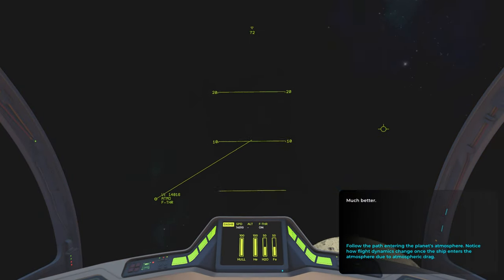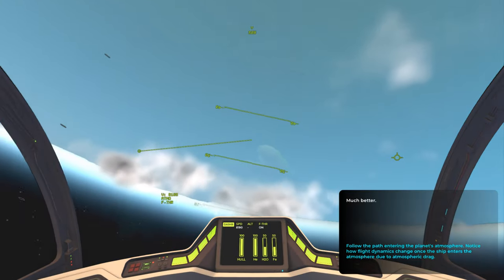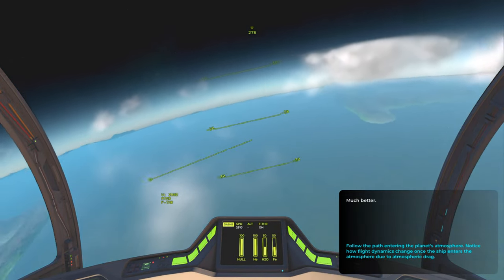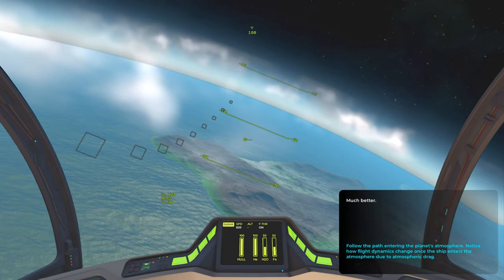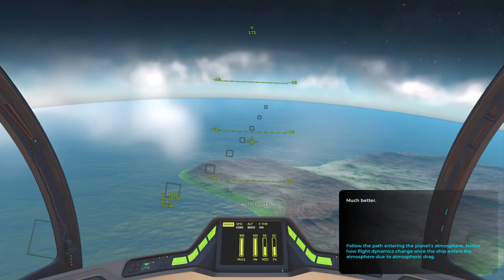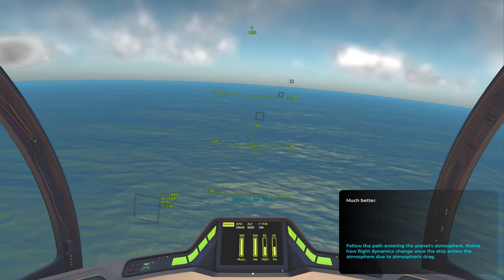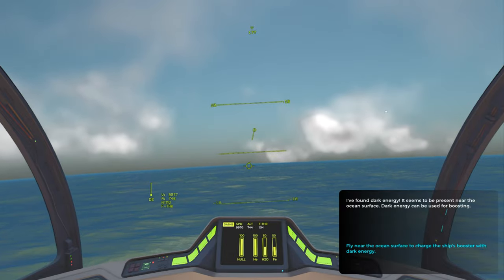Much better. So I've pressed E to get full power on. Doesn't that look like Africa a bit? Whoa! My turn is too quick. Hold damaged. I think we're obviously within the atmosphere now. So we're upside down. Let's turn round. We're in the atmosphere now. Oh, it's a big island. Oh, you can see the sea. Here we are. We can see the island now. We're going like minus 30. So it's a bit like an aeroplane HUD now, which is kind of more to my understanding. Throttle 30%. Minus 20. I'm going to bring it up to minus 10, so we hopefully don't hit the water. Reachable water found. Dark energy should be present near the ocean surface. Dark energy can be used for boosting. Flying near the ocean surface to charge ship's boost with dark energy.